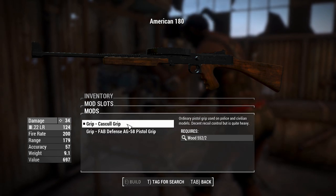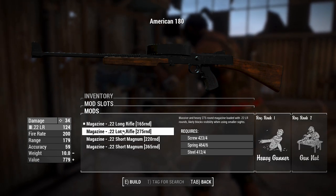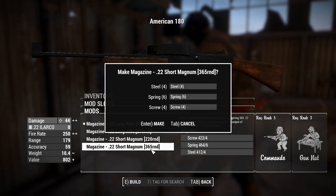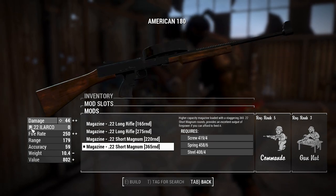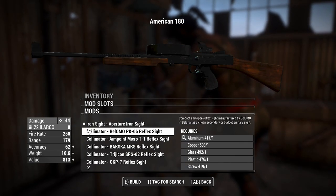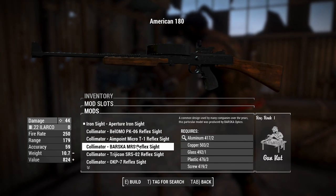We can change this wooden grip to a tactical pistol grip, which will improve weapon handling a little bit. We can put a magazine in here that chambers just the long rifle rounds, but if we want a little bit more damage with extra fire rate, we can get a 365-round magazine — which is almost enough days as there are in a year, not counting leap years. So right now we're doing 44 damage, climbing up ever so slightly. With these extended magazines, some reflex sights will just be a little bit low, so you want a sight that is raised up. The Basker sight is a good option for that.